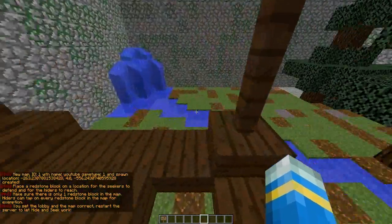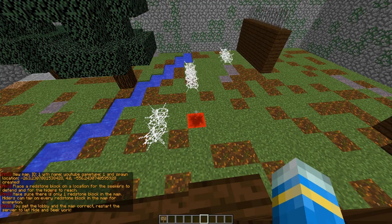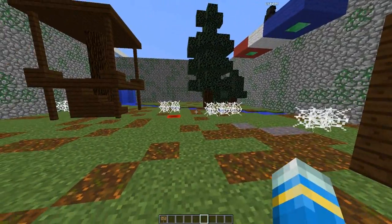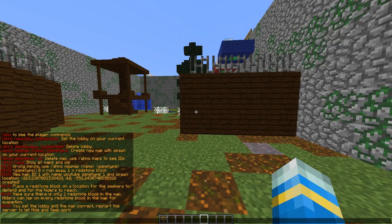The important thing about this is that you have one redstone block in the arena — only one. That is where the hiders have to get to. Then we need to set a lobby, so I'm just going to set it here for simplicity. We do /ahns newlobby and then the lobby name is going to be YouTube. Hit enter and there we go.